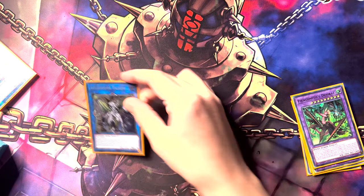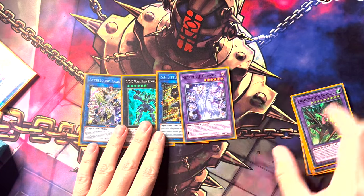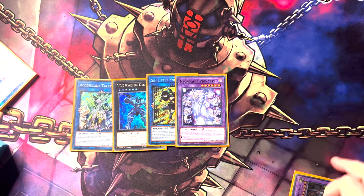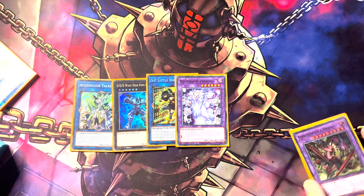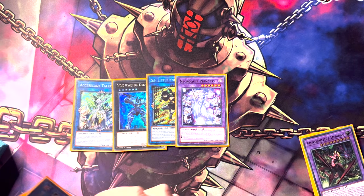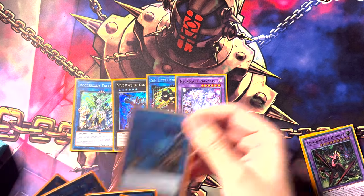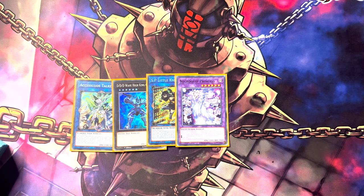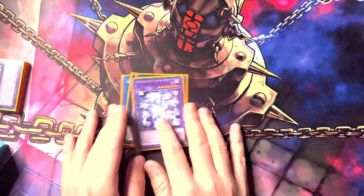Then we've got the generics: Access Code Talker, DDD Wave High King Caesar, SP Little Knight, and Necroquip Princess as part of the Fiendsmith package. The lines I played today did let me get the extra draw off Necroquip, which is super helpful for getting those extra resources, and the way we make her is just so free. One thing I might change is swapping one card out for a second DDD Wave King Caesar, because there are instances where you can end on multiple sixes — setting up effectively four special summon negates seems kind of bonkers.